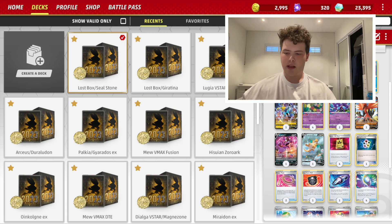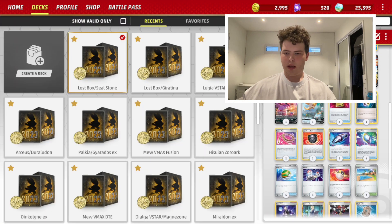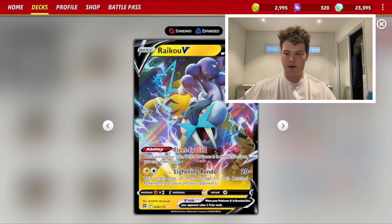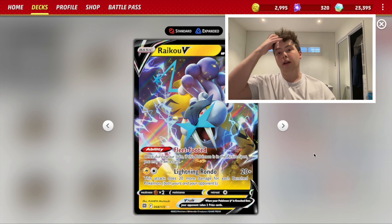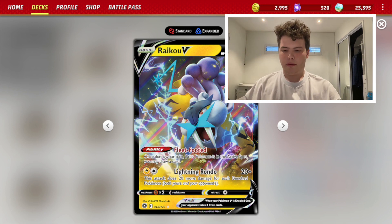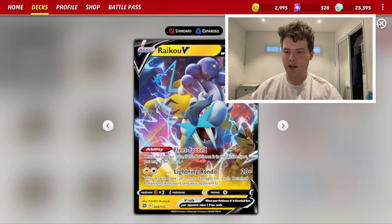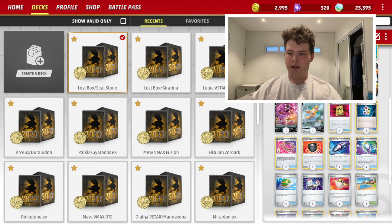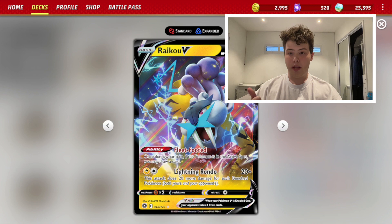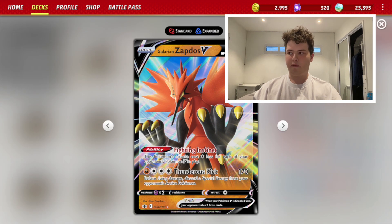Our four main attackers to use Sky Seal Stone with: Raikou V with Lightning Rondos. You'll see this played in Miraidon as well — I used to play this in Lugia pre-rotation. Raikou V hits both Lugia and Palkia for weakness. Then we have Galarian Zapdos V to hit stuff like Drapion.